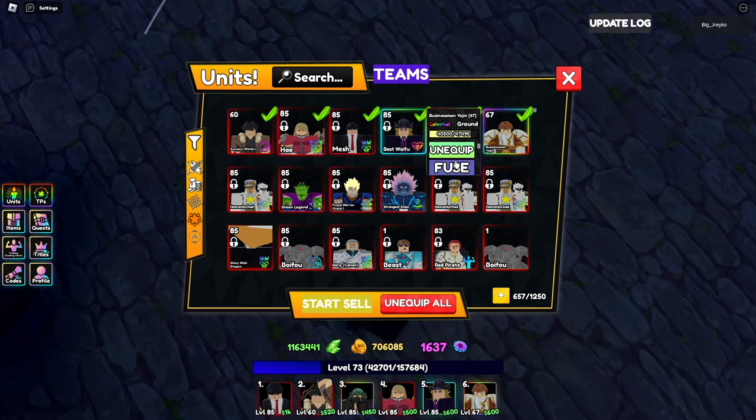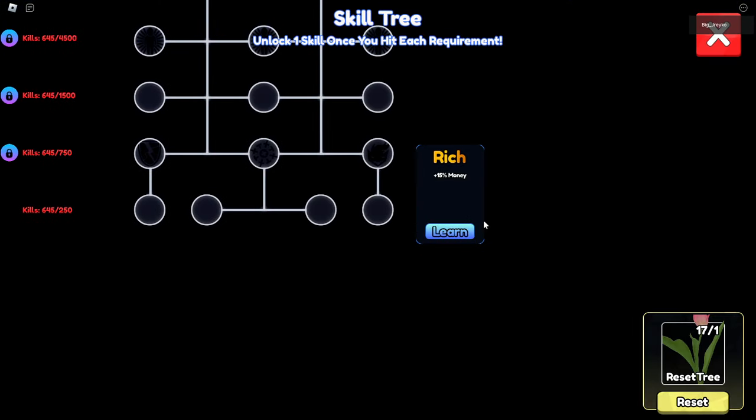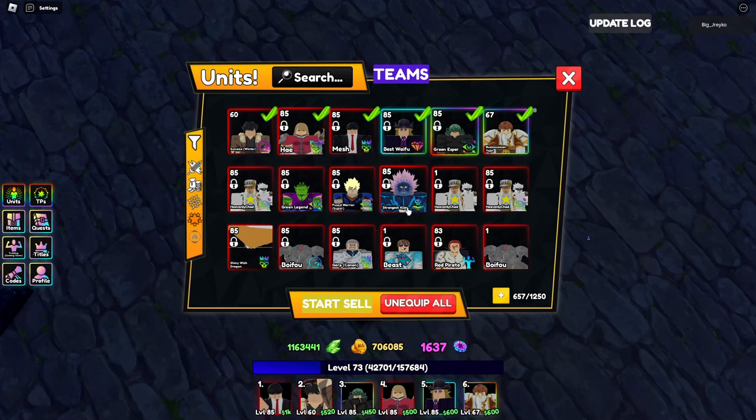Let's see this money unit though. If we go to his skill tree, we should have it already unlocked — this is more money. That's all you need to do. Don't need to upgrade him further.